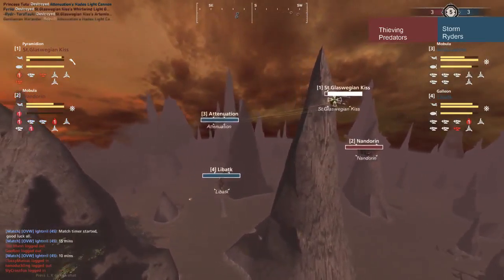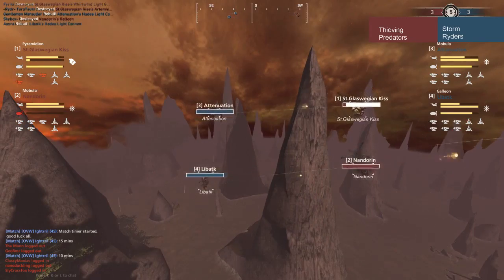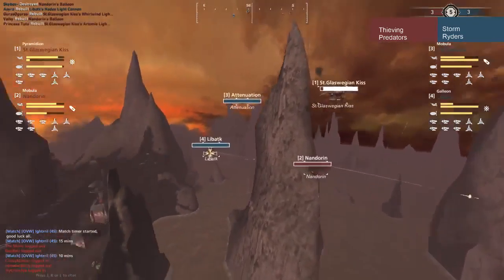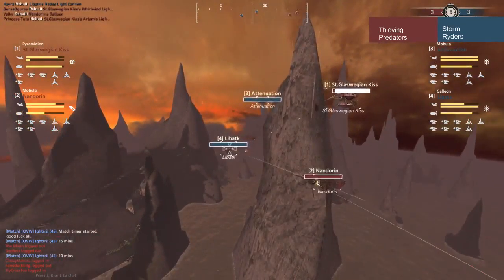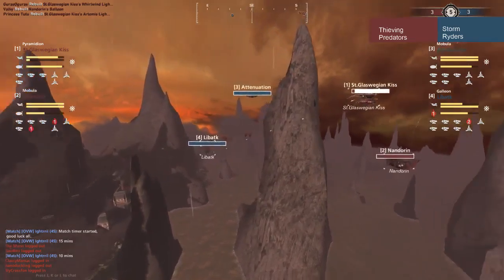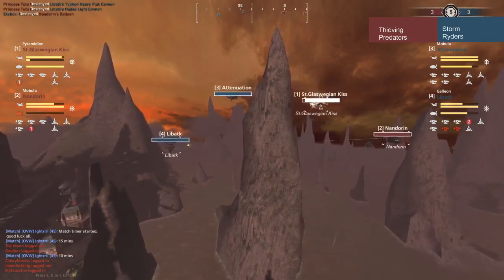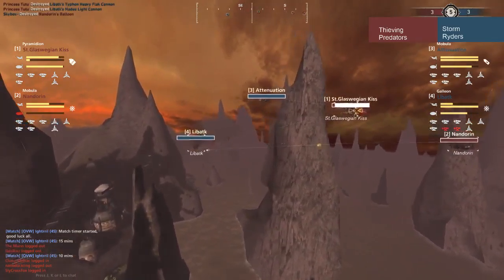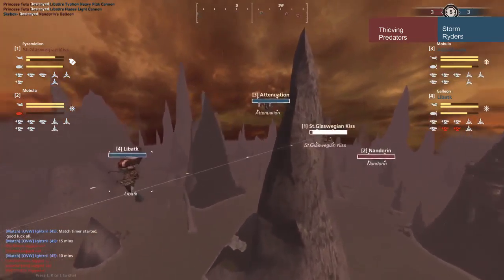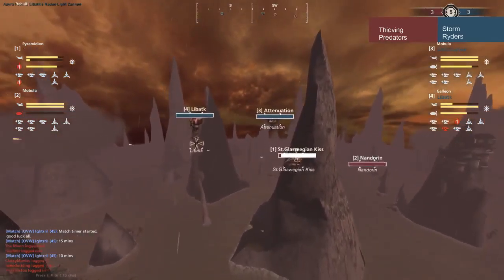It's a beautiful ship. Mobula is definitely one of my favorite ships. Actually I like every ship equally — the ship designs in this game are so great. My favorite ship has always been the Squid of course, but Mobula has definitely grown on me. Let's focus on the match here.